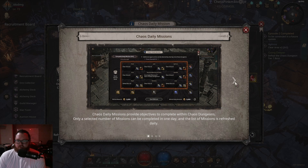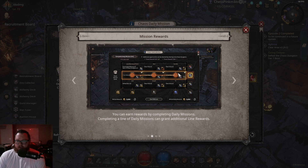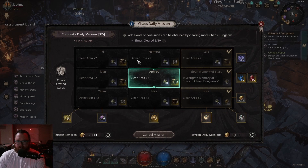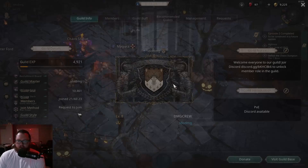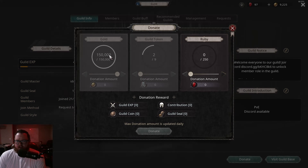You complete a line kind of like tic-tac-toe, and then you'll unlock the reward on that side. We'll hopefully have an end game video out in the future covering this in more detail. You also have gold as well — when you first start out it's like 100k gold you can donate per day.